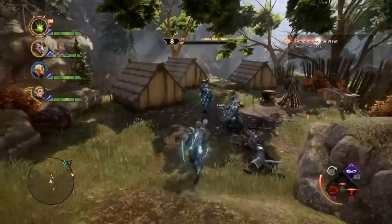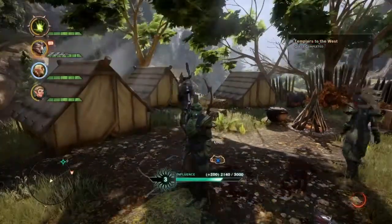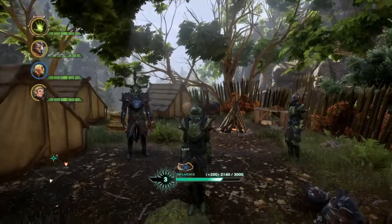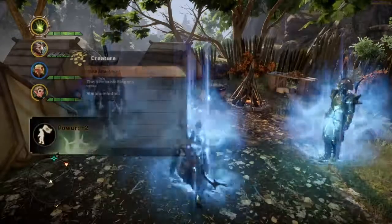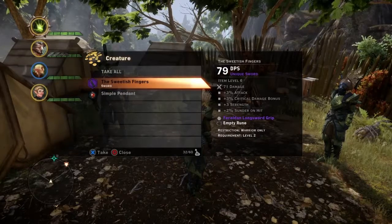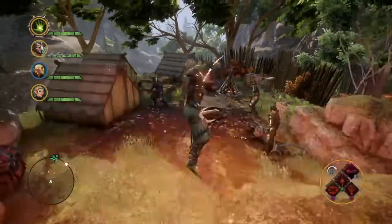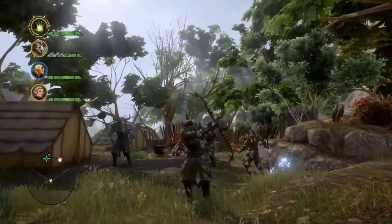He'll drop some loot — pick it up and you'll get your Swedish Fingers. This is a single-handed sword weapon. Right now I'm using a two-hander so I won't be needing this, but it's a neat little sword. If you get Cassandra in your party, there's a little victory dance. That's pretty much it on that.